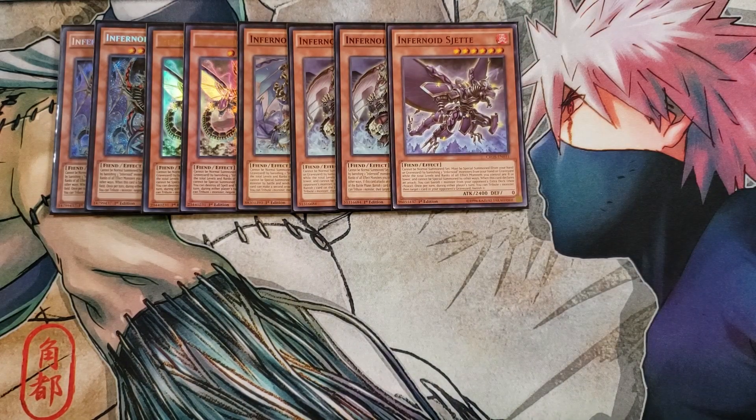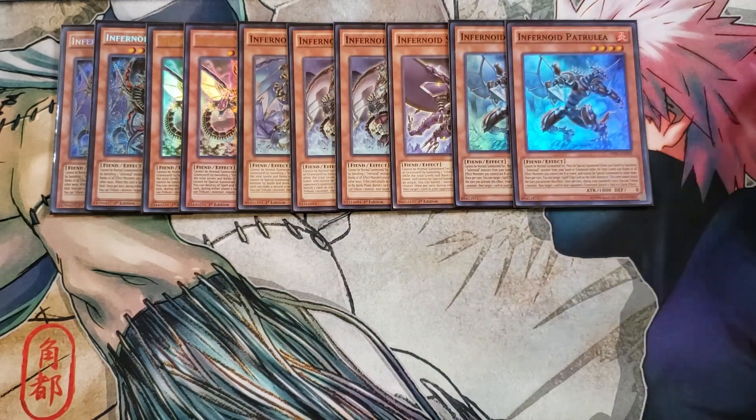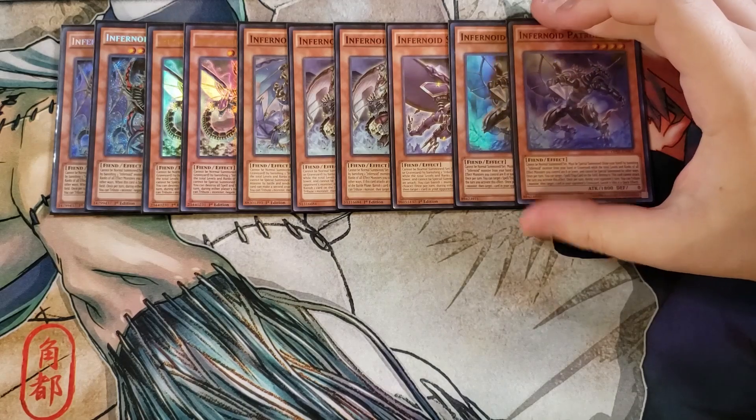The next card, Sujet, is the last one that takes two Infernoids to special summon. It's one of my favorites because you combo it with Void Feast along with your two copies of Decatron. Sujet declares an attack and can banish a card from your opponent's extra deck — their choice. Then we play two copies of Petrulia — you only need to banish one Infernoid from your hand or graveyard to special summon it, making it a walking MST.